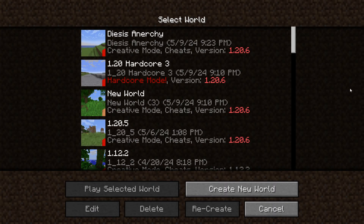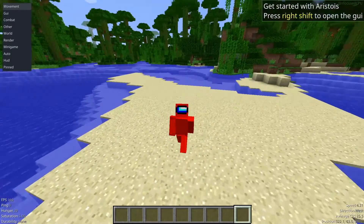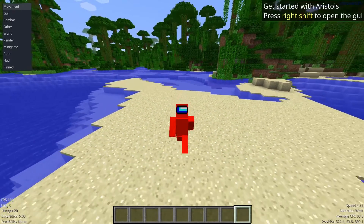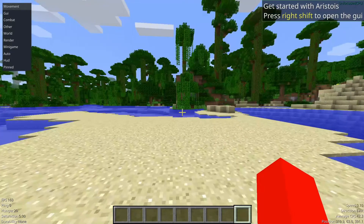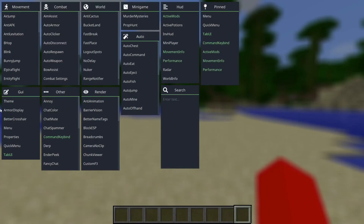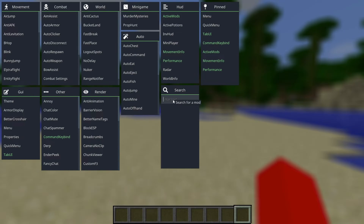I'll just go into single player right here and show you how to use it. To get started, as you can see on our screen, we can press right shift, and what that's going to do is open up the Click GUI over here. All these things are the utilities that this client has. You can click on them to turn them on, and click on them once again to turn them off. The ones that are highlighted are turned on by default. In most of these different sections, you're able to scroll — make sure you keep note of that so you won't miss out on anything. If you're looking for something specific, you can enter it in the search bar right over there.